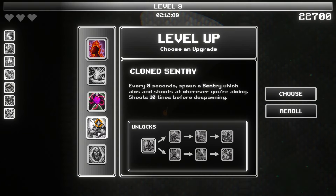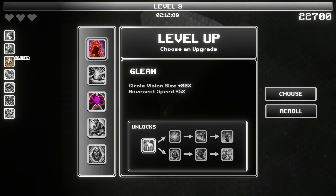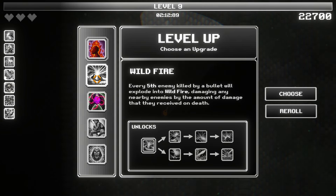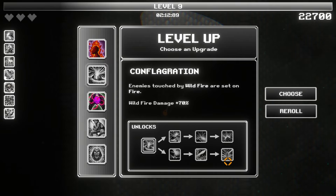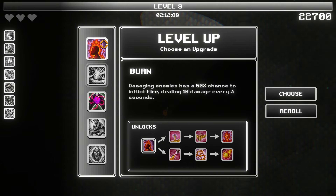Burn, wildfire, plasma charge, cloned sentry, the blinding light — do I want to pick up something new, or do I want to continue to focus on my upgrade paths? Explode in a wildfire — damage any nearby enemies by the amount of damage that they received on death. That's pretty nice, actually. Decreases its cooldown by two. Wildfire explosions are much larger. Enemies touched by wildfire are set on fire. Let's grab this wildfire.